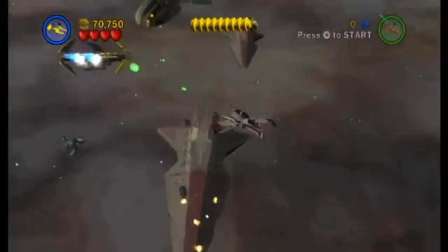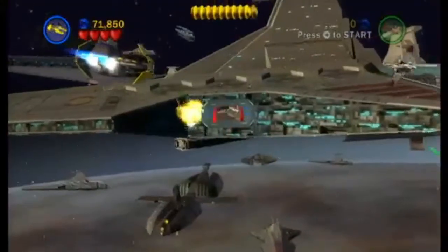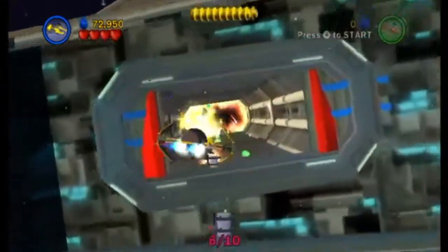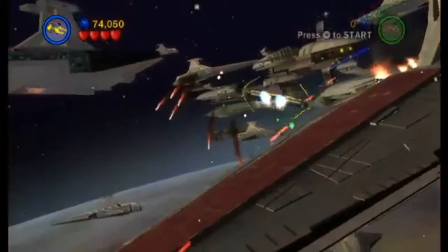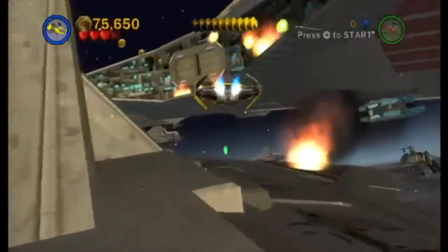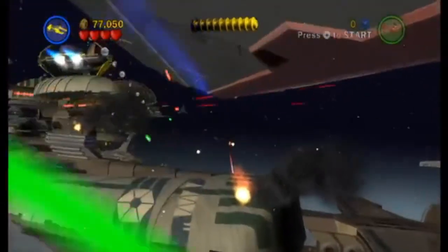Get the turrets, shoot the turrets a little bit — boom! I just ran into those droid tri-fighters, I think. You have to shoot those panels and that basically unlocks the door so you can enter. You could have just gone around, but whatever — it's a Star Wars level, you can just go everywhere.